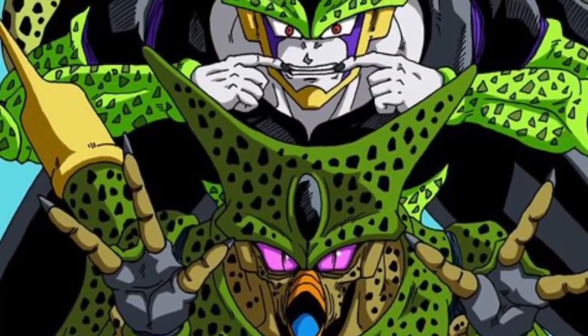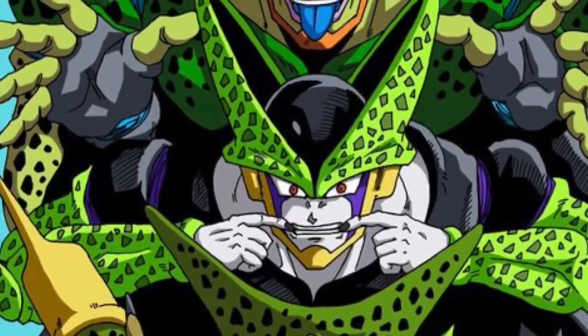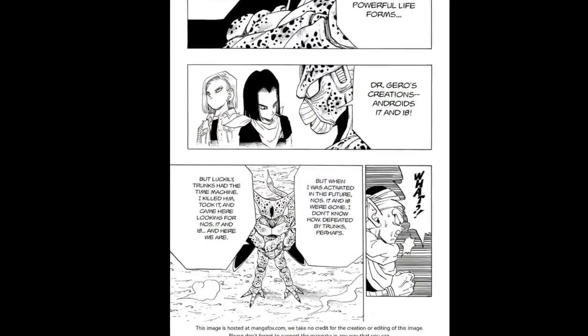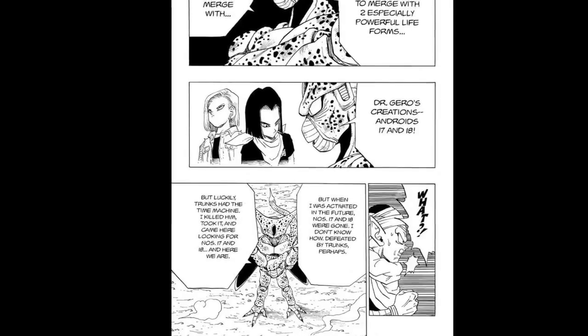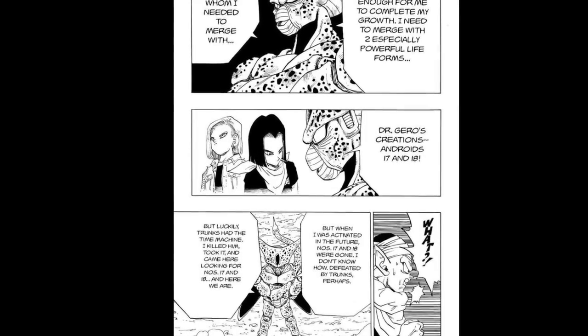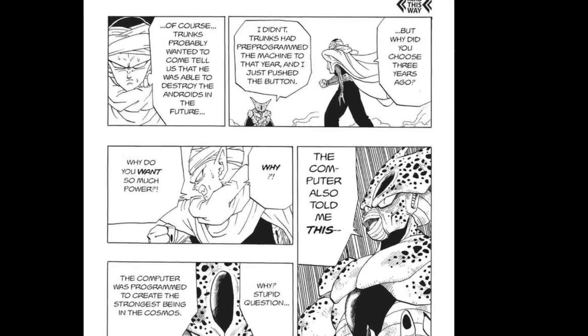Now let's move on to Perfect Cell — this is where things get a little confusing, but I'll explain it as clearly as I can. We have the Cell that became Perfect and killed Goku, and ended up being killed by Super Saiyan 2 Gohan. We're going to call him Further Future Cell, because he came from even further in the future than Future Trunks did. Cell told Piccolo that Trunks had the time machine, that he killed Trunks and took the machine back to the present timeline, looking for androids 17 and 18.